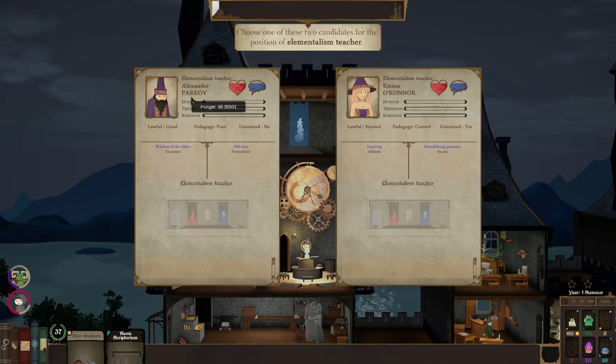We need a teacher for elementalism. Options: Alexander Parkov (poor pedagogy - students learn 10% slower, but has Wisdom of the Elders which offsets it, and he's a gourmet) or Emma O'Connor (better pedagogy - normal pace, inspiring, athletic - but she's racist, which is not acceptable). So even though Emma teaches better and has inspiring qualities, we can't accept her. Alexander Parkov's wisdom offsets his poor teaching, so it evens out. We'll have Alexander Parkov.